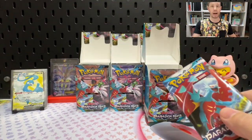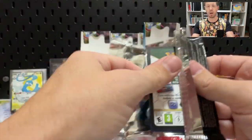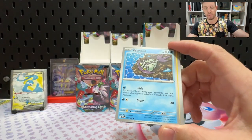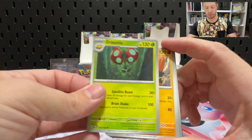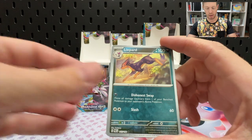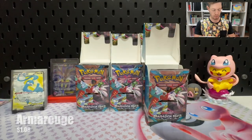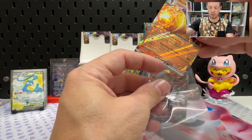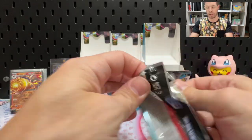We've managed three cards out of bundle two. We are actually currently running slightly ahead of our average pull rates. Liepard, Wimpod, Elekid, Tinkaton, Orbeetle, Clawf, Orthworm, Nimble Reverse, Liepard Reverse, and an Armarouge EX with a fire energy right behind it. We're doing well so far — up to six hits at this point and we still haven't finished pack three.